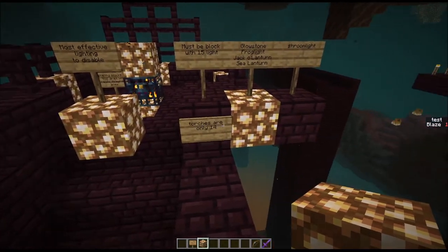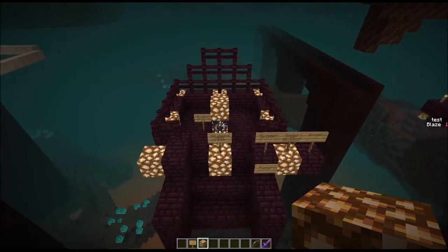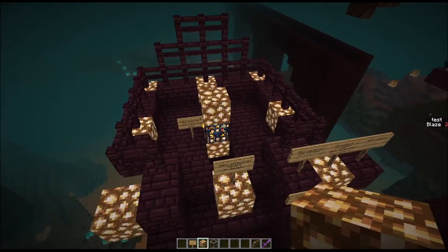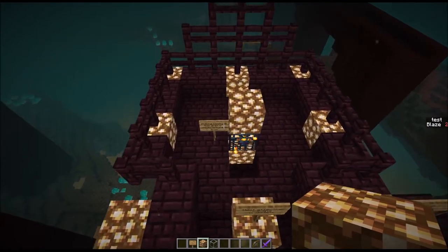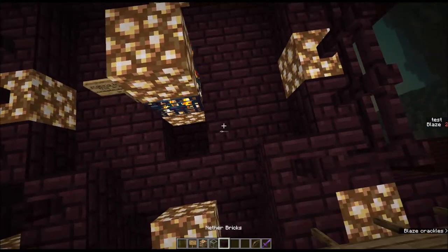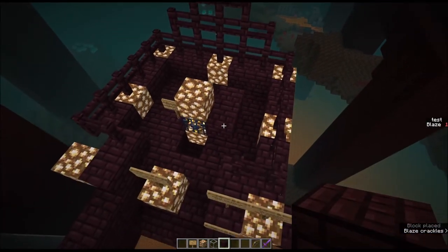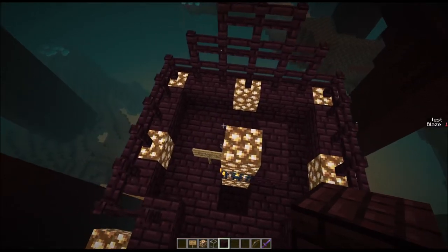It is important to note that torches only have a light level of 14, so this pattern will not work. Also when you're using this light pattern, it's important that you don't place any blocks that are not light-emitting in the area around the spawner. For example, if you start doing stuff like this, that breaks the light pattern and you could potentially get some spawns in there.